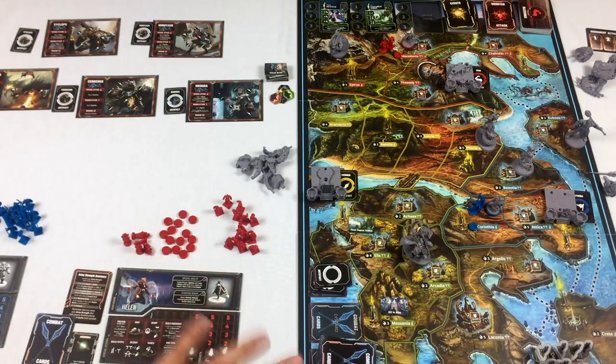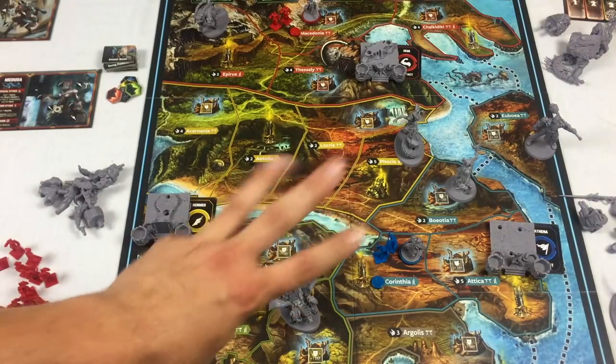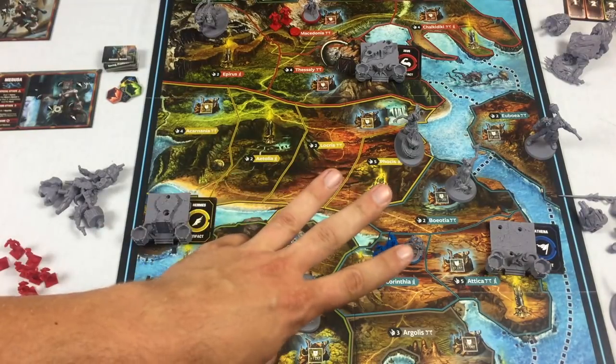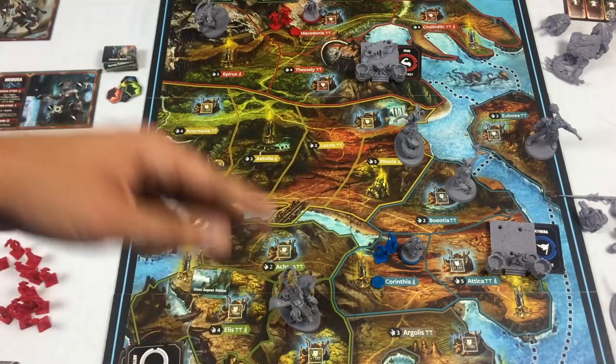In this game, I'm playing two different teams: Heracles and Helen — the blue team — and the red team. In a typical three or four player game, there are four ways to win the game.